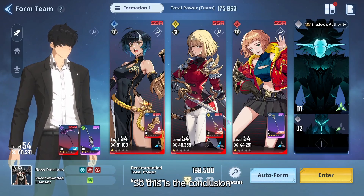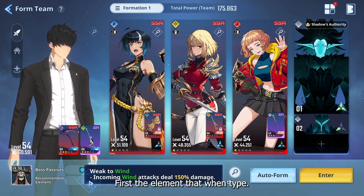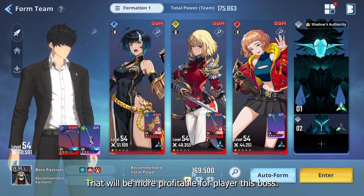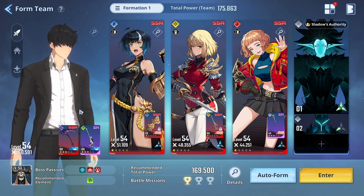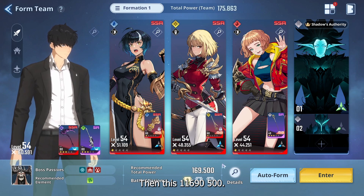So here is the conclusion about the final boss — three things you need to know. First, the element: use wind type, either a wind type weapon or wind type character — that will be more effective for clearing this boss. Second, you should have either a healing or a shield type character on your team.